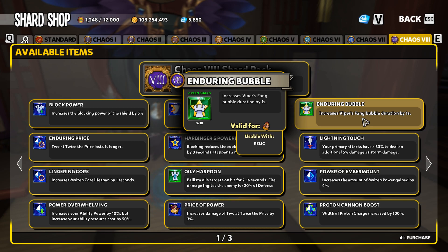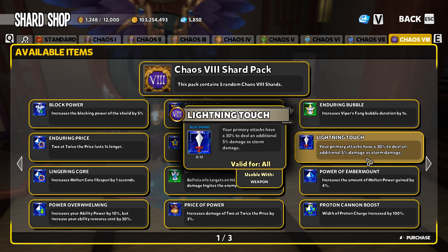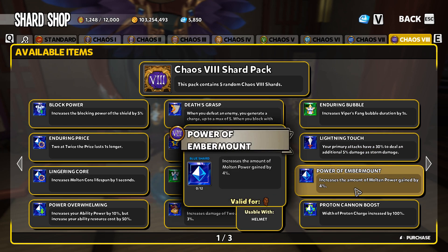Lightning Touch is a little bit disappointing — your primary attacks have a chance to do additional storm damage. In my opinion, this one is not really worth a shard slot. If you're completely undecided you'll get a small benefit on a hero damage primary attack build, but it's not going to give you a massive increase in damage overall. Power of Ember Mount is similar — it's not really going to bring a lot of gameplay changes.